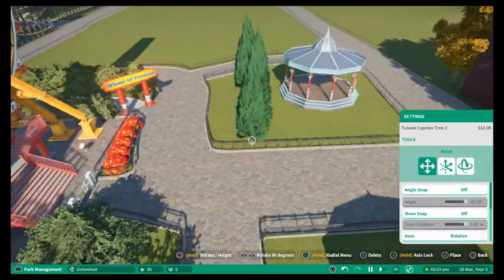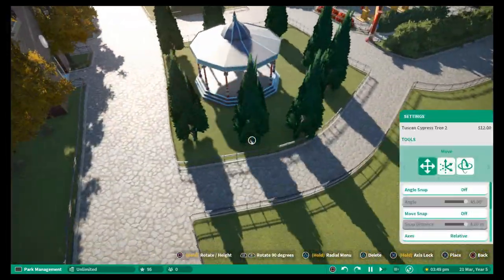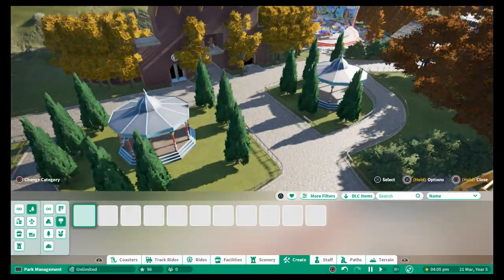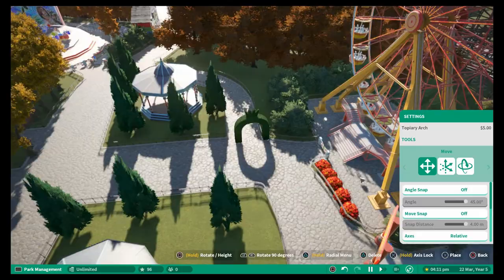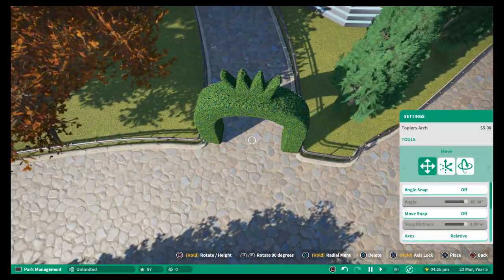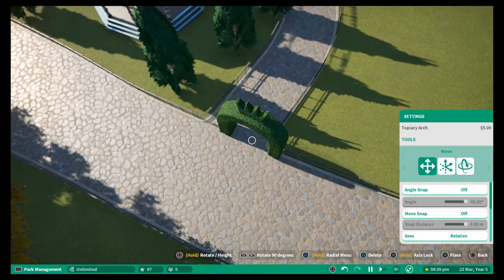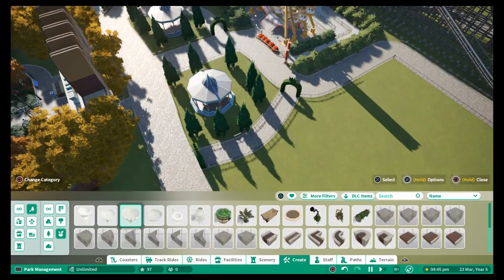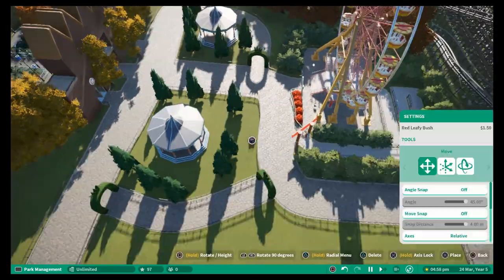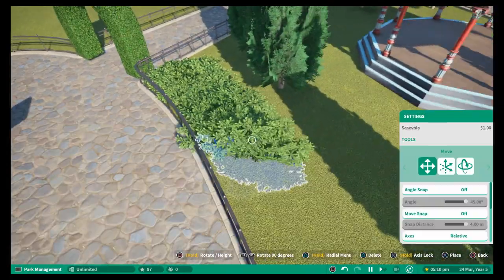Just having a bit of decoration in terms of trees and planting kind of added to the vintage feel of the park. So I didn't want a few of these trees around there not enough to cover the view of the grandstand, but enough to surround it and as I say add a bit of planting and decoration. Then on the queue line, the queue line around the bandstand is a little bit thinner, not as wide as the main pathway, so I decided to put these little arched hedges over there.